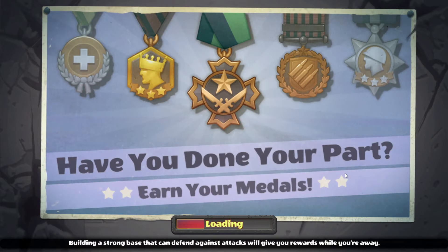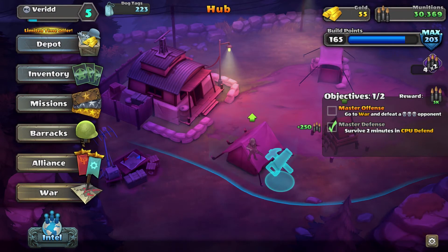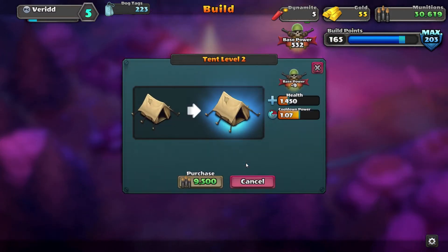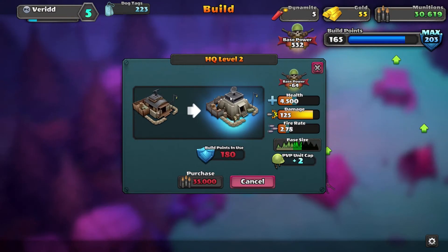We still have to attack a three skulled enemy which I'm not feeling very confident about. Master defense CPU for two minutes - perfect. If we upgrade this, it would increase health and cooldown power goes down a little bit - I don't know if that's worth it. I'd like to upgrade it but I don't have the build points for it.